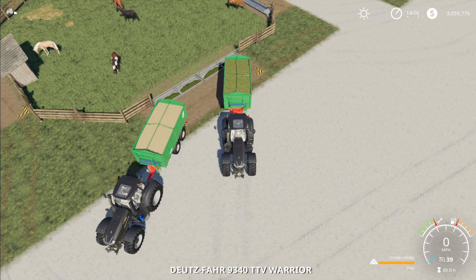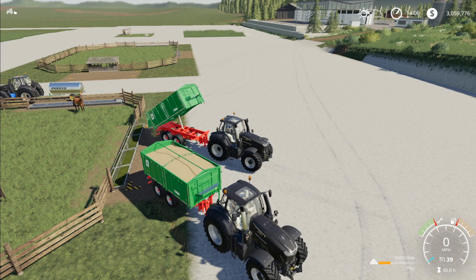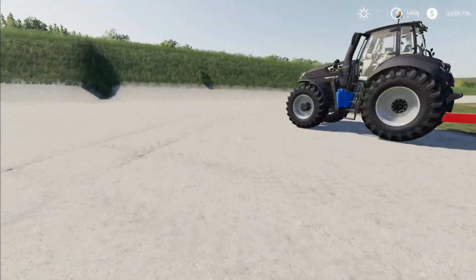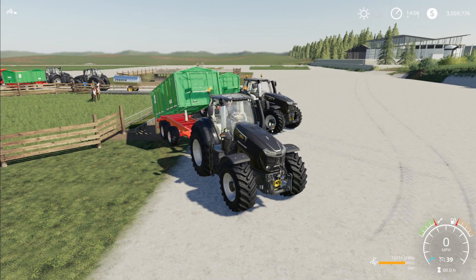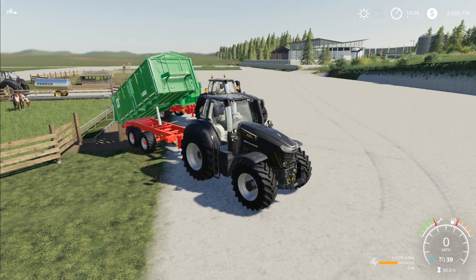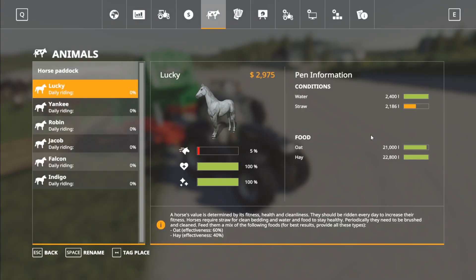I have hay here — go ahead and dump it in. This is just loose; it doesn't have to be in the form of a bale. I'll wait until it stops taking it. And if I move over to oats, I have oats in this trailer here. You can move the big bag over here, or pull up next to a big bag of oats and hit R to fill a trailer from it. Going into the menu, they're doing pretty good — it needs a little more oats, but the hay is okay since we threw a hay bale in first. Everything is taken care of.